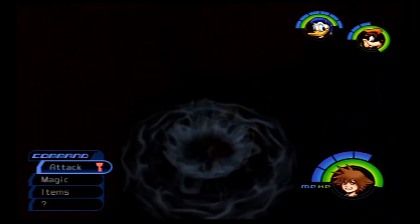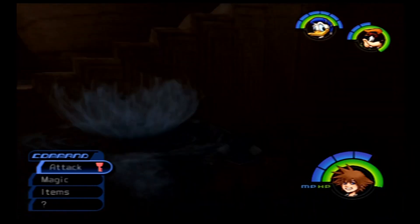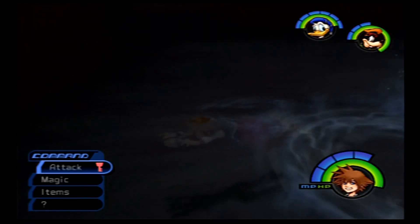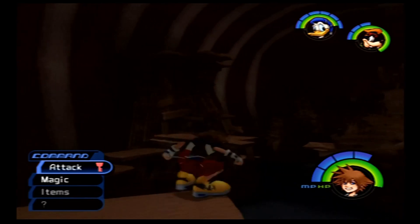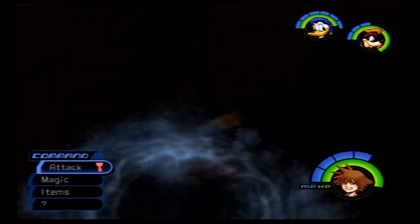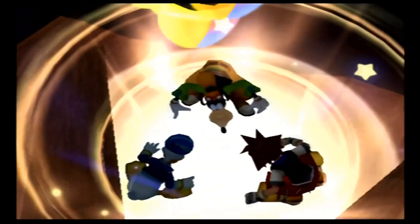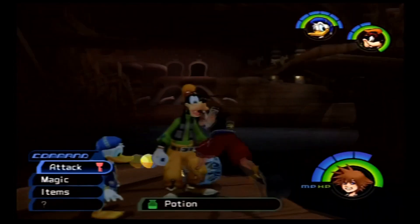Jump around here — let me try that again. Sora, go up the stairs. I know you're capable of going upstairs. Sora, you're embarrassing yourself. There we go. I know Sora can reach that — let me see if I can find another way up. Oh, there's a Trinity marker here. Obtained: Potion, another Potion, and a Cottage.